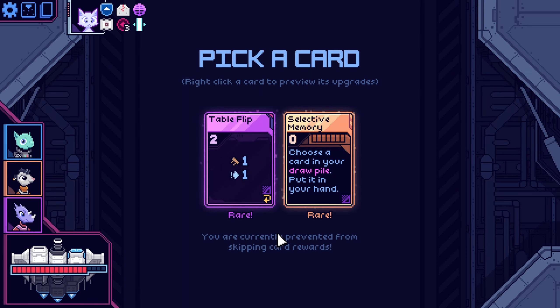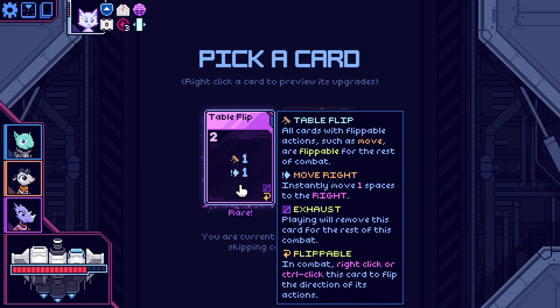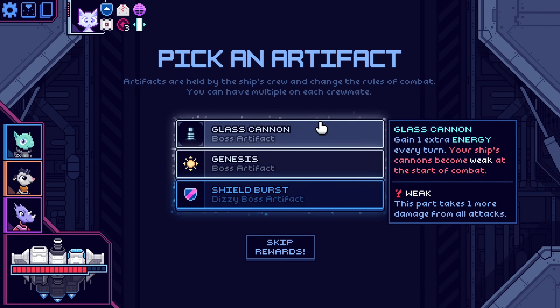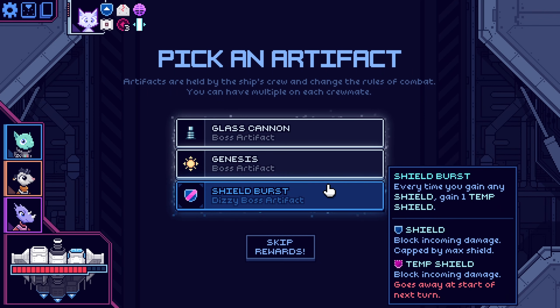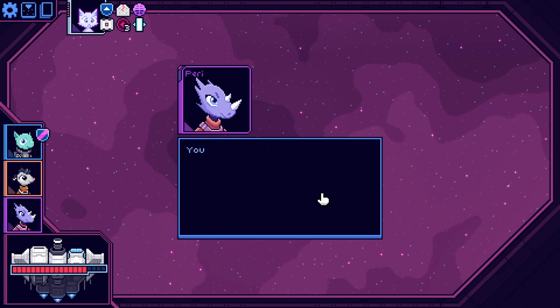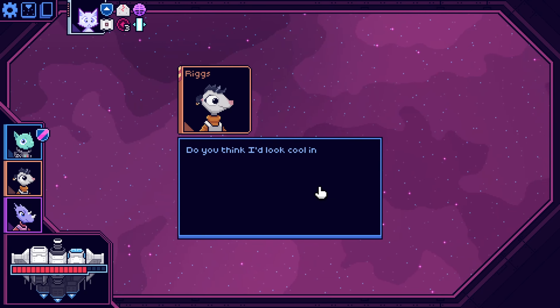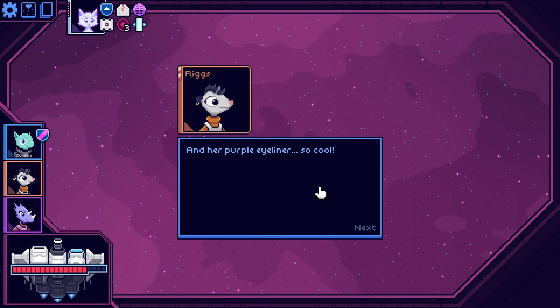Two more maximum health. Choose a card in your draw pile, put it in your hand. All cards with flippable actions, such as move, are flippable for the rest of the combat. Move right — instantly move one space to the right. Exhaust. I like this a lot. Seems like a wasteful amount of packaging. Gain one or two common artifacts — three canisters to your deck. Every time you gain any shield, gain one temp shield. I like that. You good? Yeah. I can pilot this ship for a while if you need a break. No, really, I'm fine. She really was me. Perry, tell me honestly — do you think I'd look cool in a black jacket like that? And her purple eyeliner. So cool. Riggs.